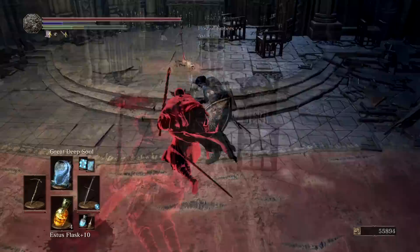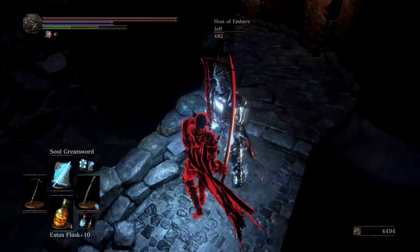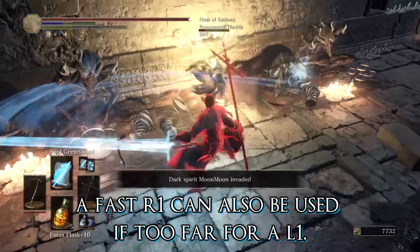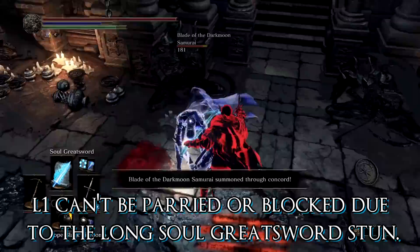Or just apply as much pressure as possible. And on top of that, if the opponent doesn't roll away far enough, you can actually hit them again with another L1 from Hazel's Pick. Because it's very fast, and technically when they rolled away, that was the start of a new combo. So you catch them with the Soul Greatsword, Hazel's Pick L1 again, and you can do it again. I just call this the Hazel Vortex.